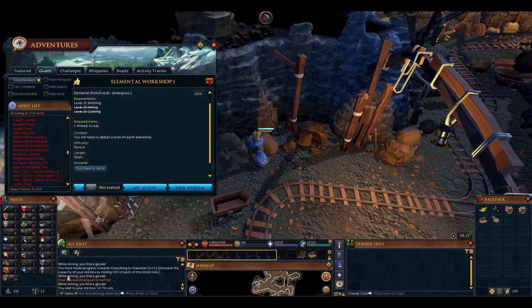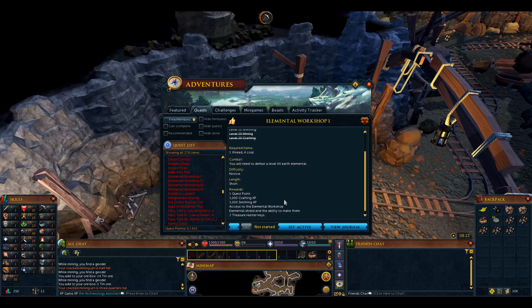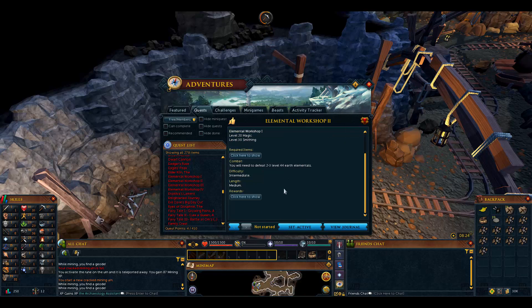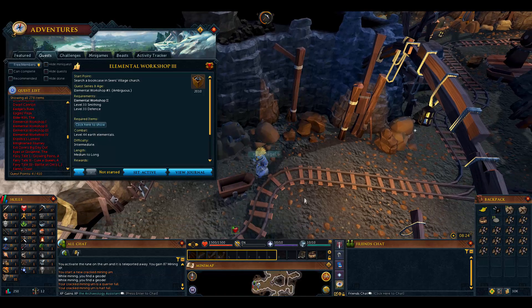Let's click on the rocks. We made progress towards 'Everything's Awesome' and increased the capacity of our ore box - we're at 100 to 110. Let's sit here till we fill up the ore box; let's try to get 120 of each. The quest gives 5,000 crafting and 5,000 smithing experience for completing it, and then we could do the second one in the chain. We need level 20 magic - doing that one should get us to 30 smithing.